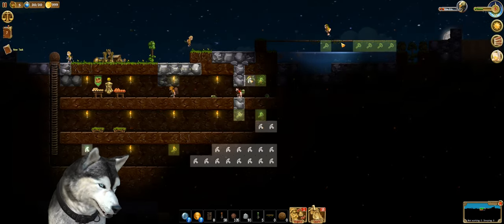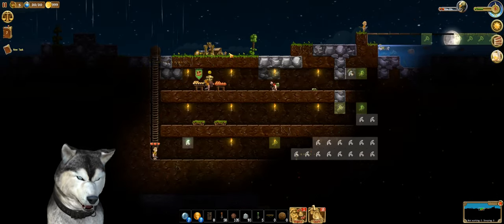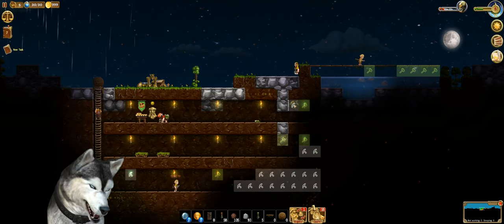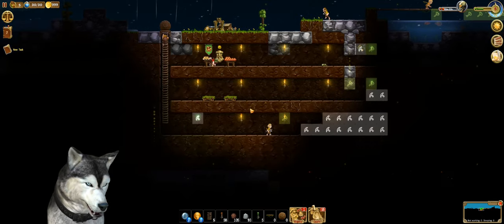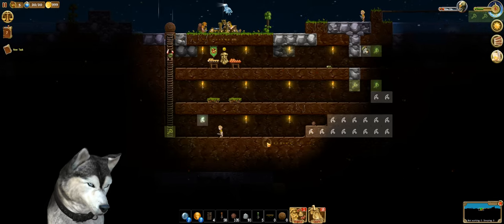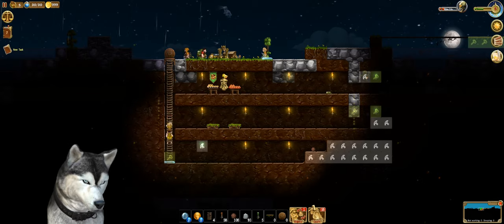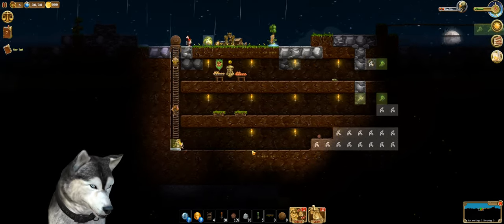Look at that bridge — it's really coming along. It's raining. Can we make more ladders? We ran out of ladders. Yeah, we can — five more. We'll make a ladder over here, they need one there. And some berry bushes.